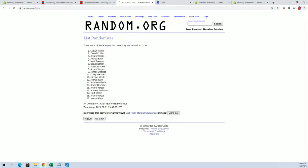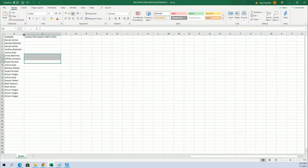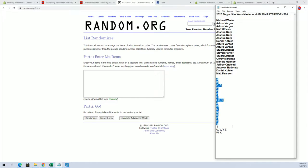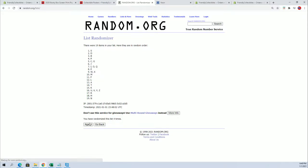We got 19 flip here, guys - names and letters, seven times each. Daniel K2, R2, and character name starts with next. Alright guys, A to W and X. Alright guys, J to K.